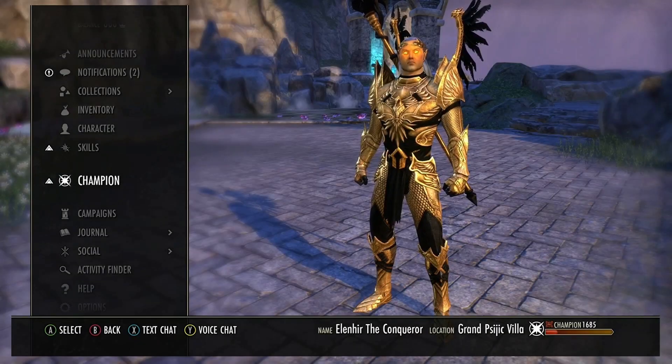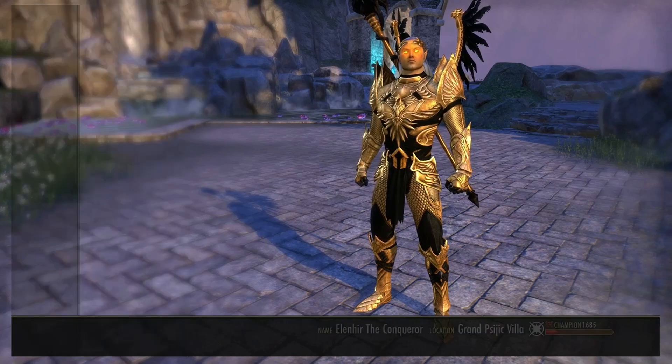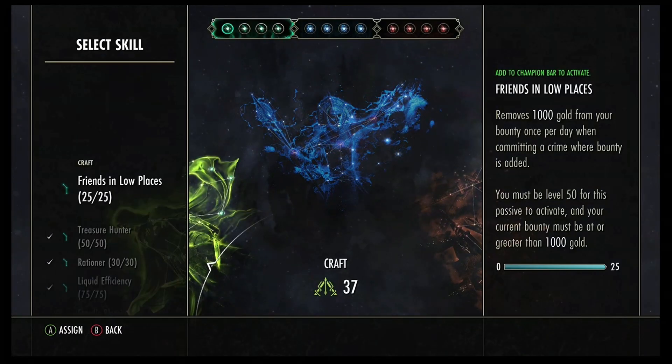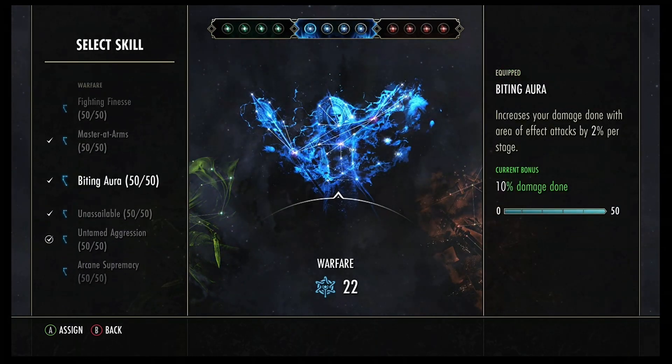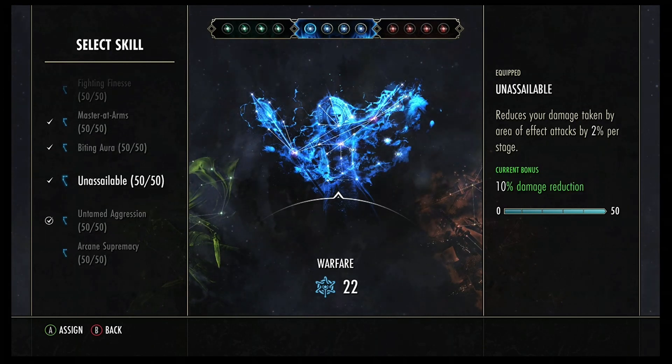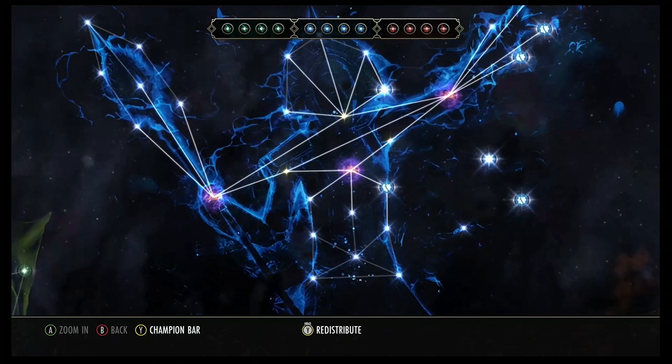Now let's look at my Champion Points, starting with the green tree. There I use Treasure Hunter, Rational Liquid Efficiency, and Steed's Blessing. In my blue tree I run Master at Arms, Biting Aura, Unassailable, and Untamed Aggression. I prefer Unassailable over Duelist's Rebuff because most of the hardest-hitting damage in Cyrodiil is AoE — think fire ballistae, oils, Night Blade bombers, Dark Convergence, Dawnbreakers, meteors, leaps, and so on.